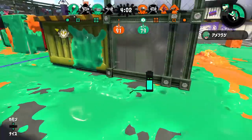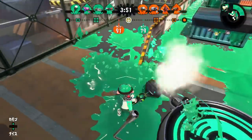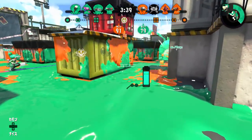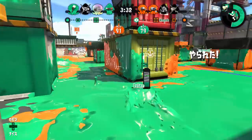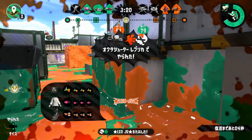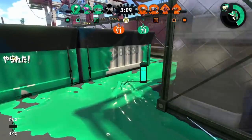Next, I want to talk about version-exclusive abilities you should use. Depending on the type of Octabrush you're using, you'd want to avoid or prioritize certain abilities, and it has a lot to do with the kit the weapons have. For the Vanilla Octabrush, I would primarily focus on Ink Saver Sub because of the Autobomb. You wouldn't really want to use it on the Octabrush Nouveau, as there's no point using Sub Saver for beacons — it already has a pretty quick ink recovery rate after placing one, and it doesn't cost that much.